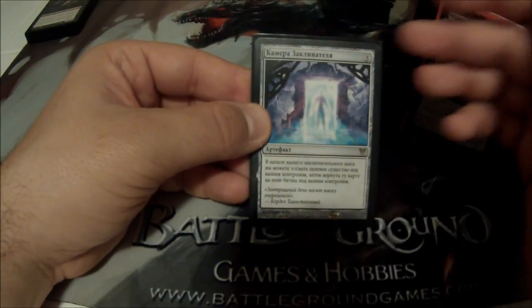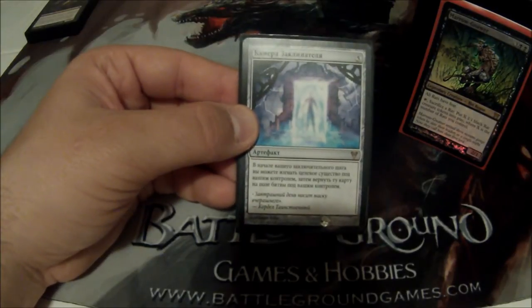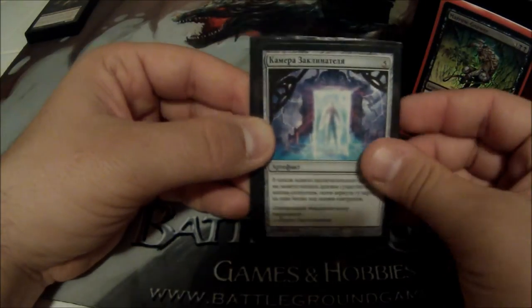Conjurer's Closet is a 5-cost artifact. At the beginning of your end step, you can blink out a creature you control, then it comes back into play. It lets me reuse my enters-the-battlefield abilities.